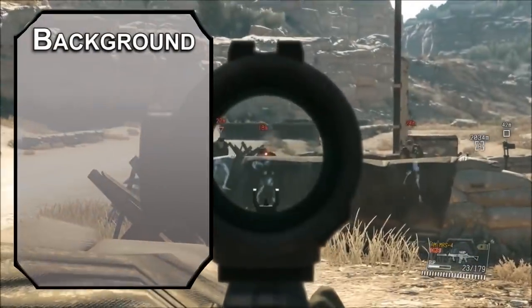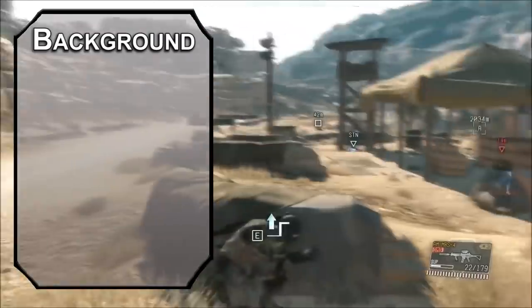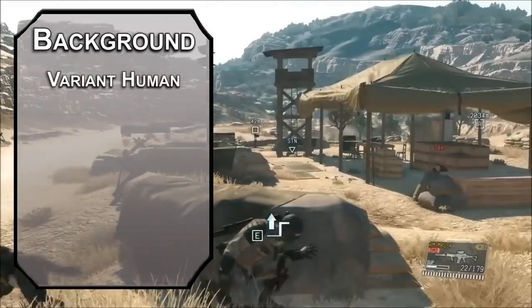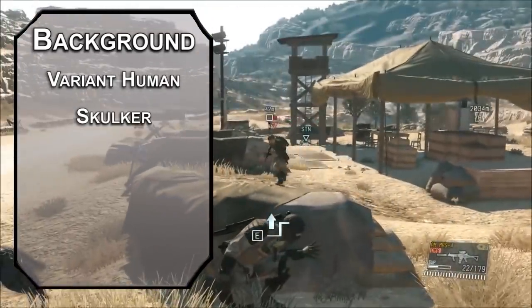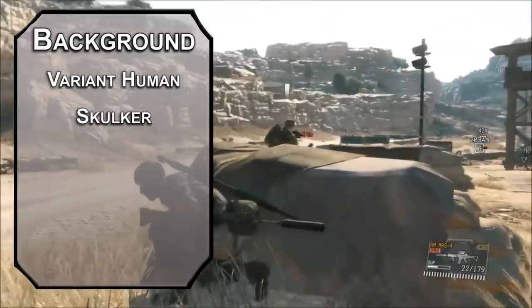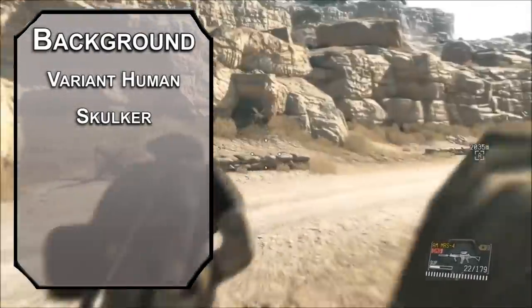Snake is just a name — he isn't an actual snake man, so no Yuan-ti. Very Human will have to do. Take the Skulker feat; it lets you hide while you're lightly obscured, you don't have disadvantage on perception checks in dim light, and you can miss shots from cover without blowing your cover. The guards will just go 'huh' and think it must have been the wind or something.